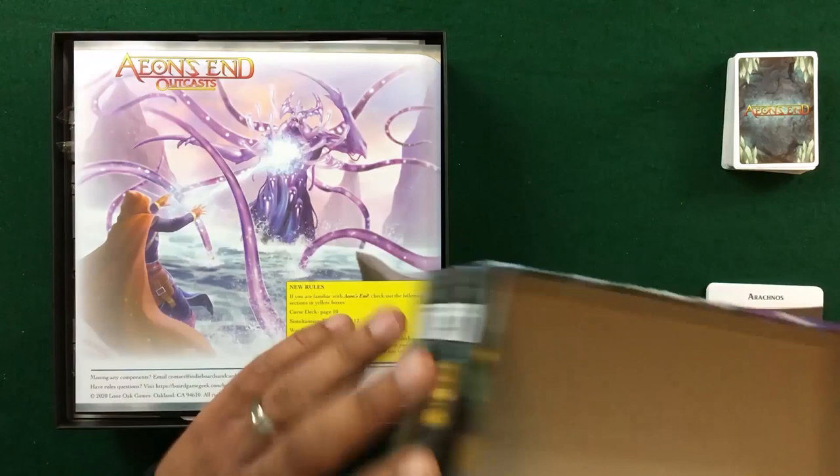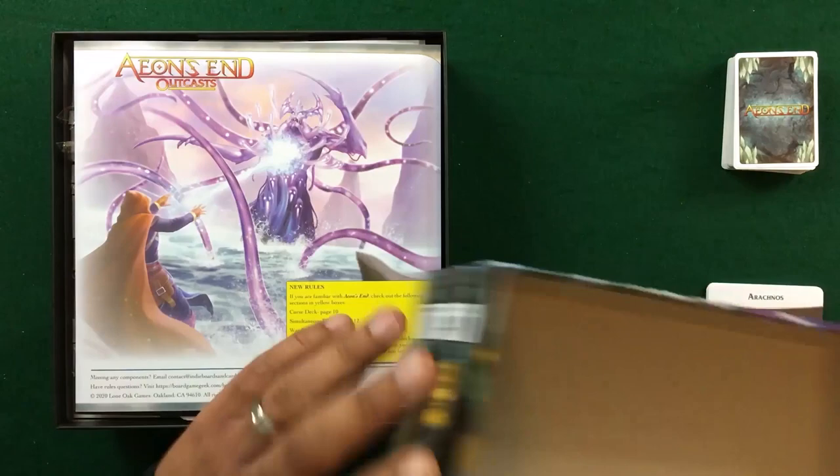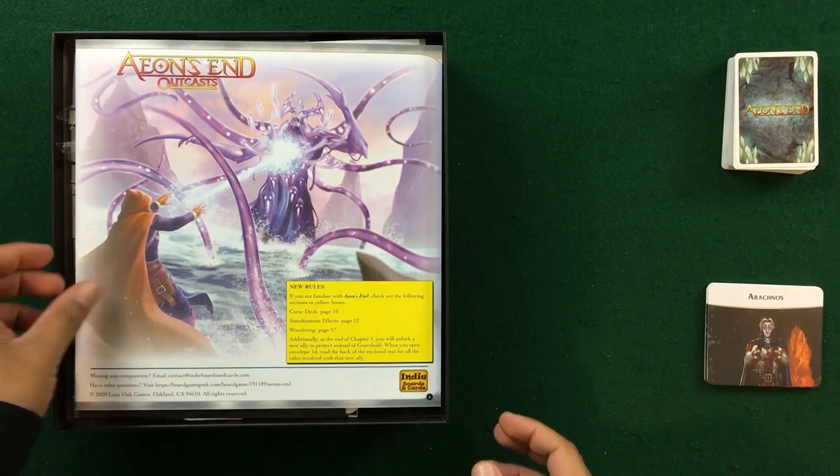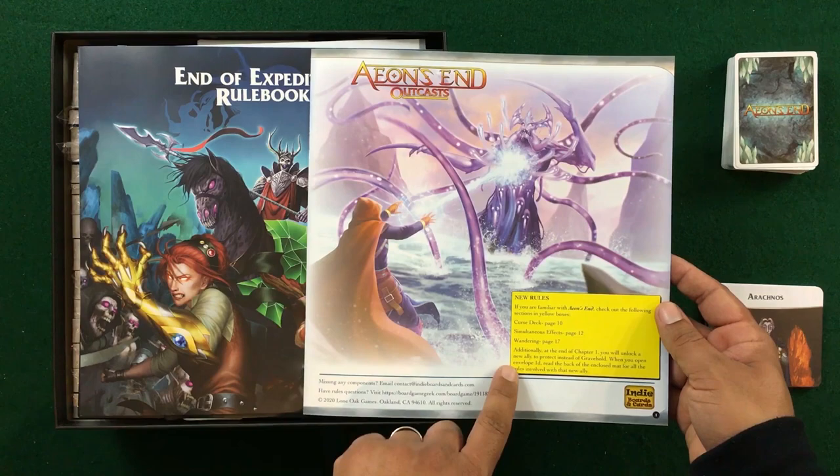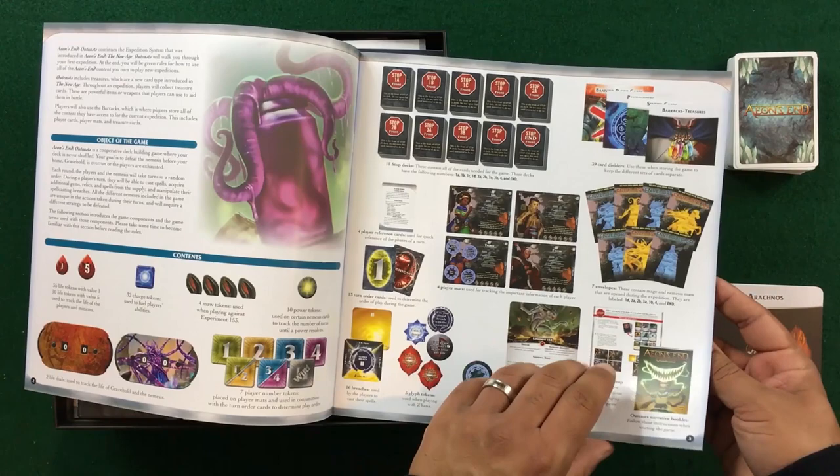Now let's take a look at what's in the main box. There are some legacy and story aspects so I won't be able to showcase everything. We do have the new rule book — for those of us familiar with Aeon's End, I like the fact that it tells you on the front what you need to familiarize yourself with. Other than that you won't need to go through the rest of the rule book. We have a new narrative booklet listing off the different components — just an explanation of the basics.